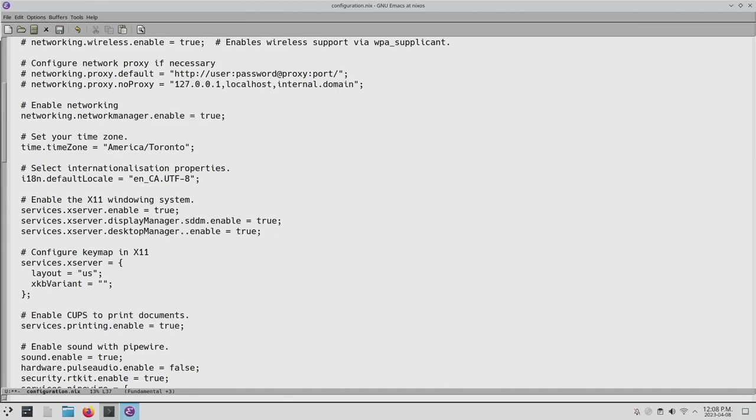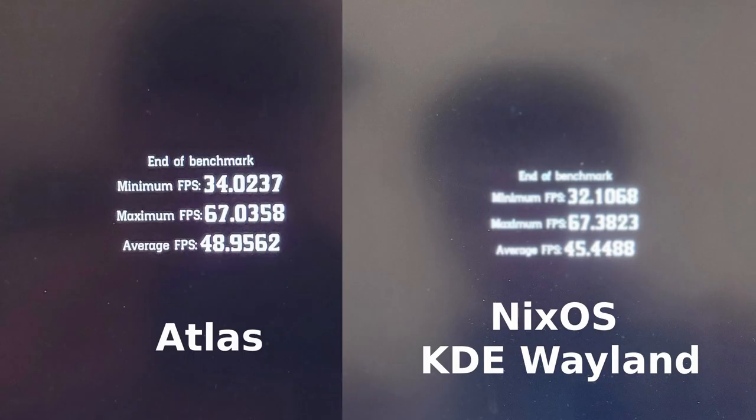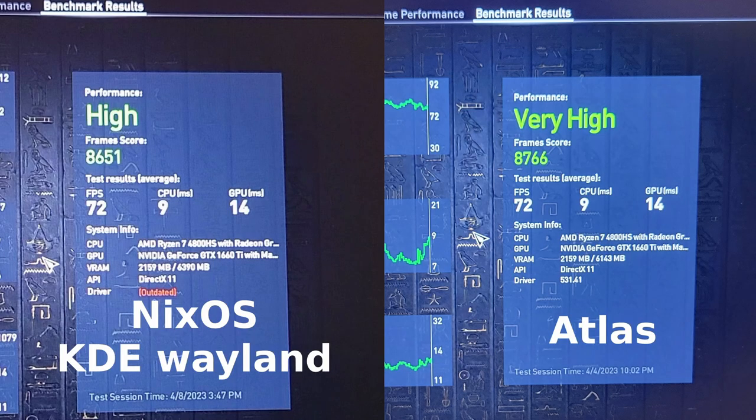As for the desktops, GNOME and KDE will be using GDM and SDDM accordingly, as it is the most common setup, and they will be running on Wayland with only Assassin's Creed and RDR2. This is because I found that KDE Wayland performs much better on benchmarks compared to X11, and the benchmarks of RDR2 and ACO were actually not too far behind compared to a stripped-down gaming Windows 10. I won't run Tomb Raider on these two desktops because this game is 10 years old and I can't start it using Nvidia on Wayland.